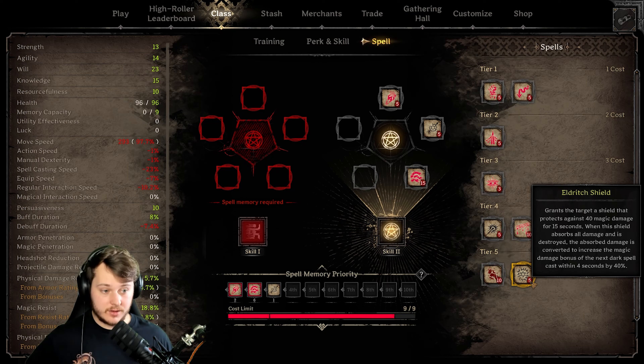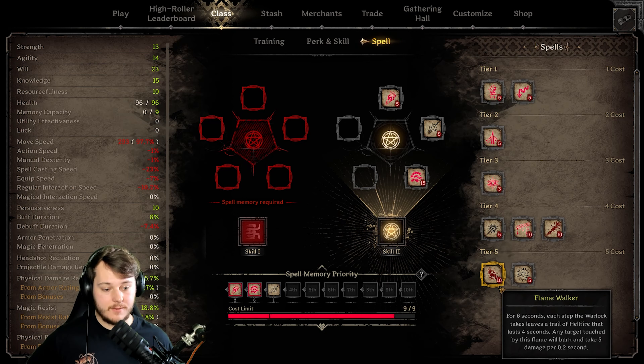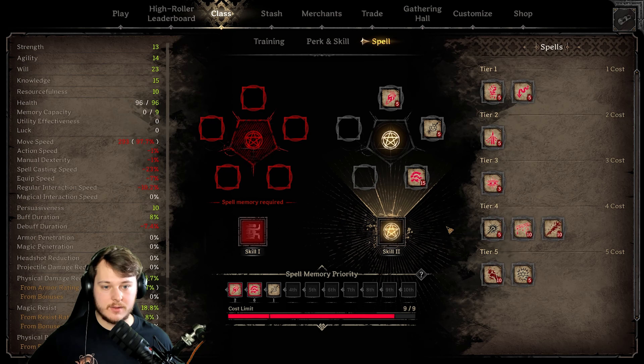Hellfire was the same ability as before I think — that big swirling slow wall. Eldritch Shield grants the target a shield that protects against 40 magic damage. Shame it's not physical as well. When a shield absorbs all damage and is destroyed, the absorbed damage is converted to increase the magic damage bonus of the next dark spell cast within four seconds by 40%. That's pretty cool. Flamewalker: for six seconds each step the warlock takes leaves a trail of hellfire that lasts four seconds. Any target touched by the flame will burn and take five damage per 0.2 seconds. Interesting.